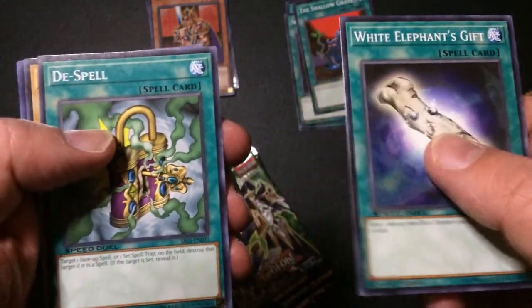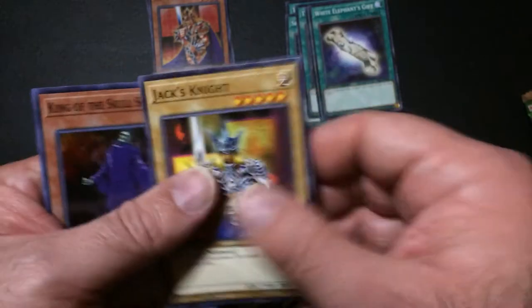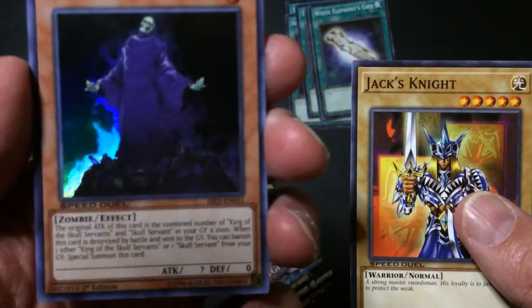White Elephant's Gift. De-Spell. Runner Jack's Knight. The foil King of the Skull Servants.